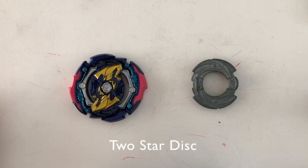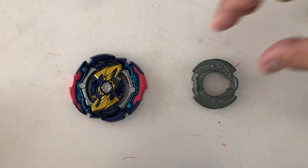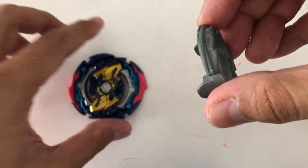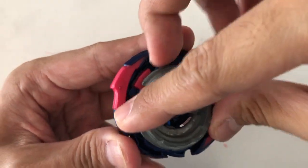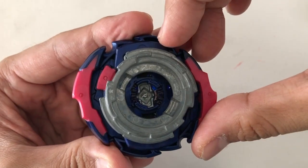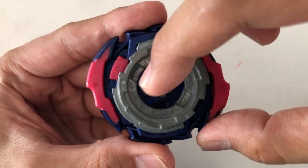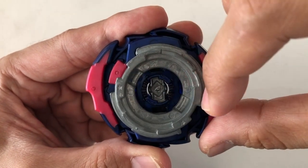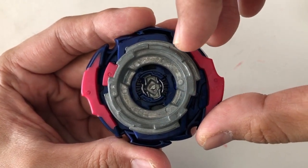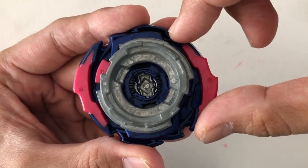Use a 2-star disc for layers with 2 attack points, like Judgment. For this 2-star disc, put the half with no stars in line with the burst resistor. However, this 2-star disc has one of its stars located in a non-ideal position. If you have a 2-star disc with stars located in the ideal positions, please let me know in the comments section.